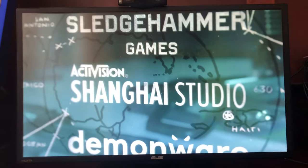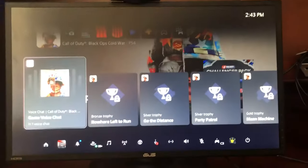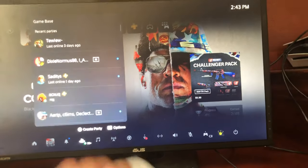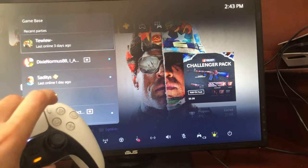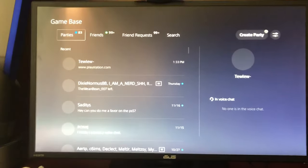The first way is — say we're on Call of Duty or whatever game, it doesn't matter — press the PlayStation button like this, and then you go to Game Base and then you go to options. It takes a minute for it to pop up, and then you go to Game Base.